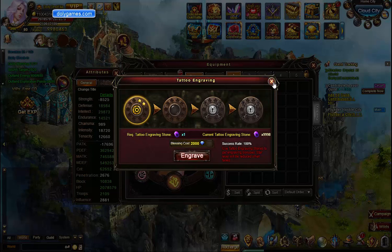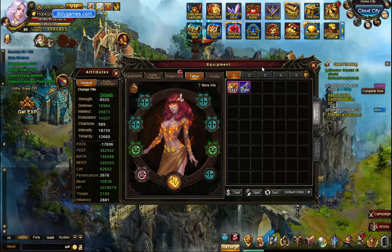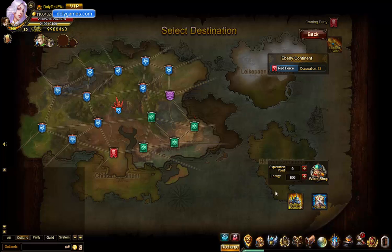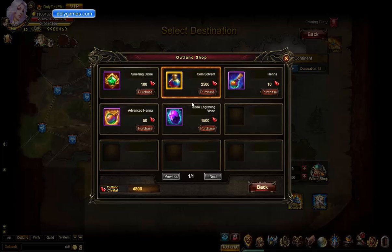The only problem is that the ways you get these stones are a little bit difficult. I would definitely take it easy for now because the exchangeable source that I'm seeing is only through Outland Contest. Outland Contest has changed quite a bit — if I don't have a video out about this yet, I definitely will. The Wild Shop has these, or basically we can use Outland Crystals for it. Here are the Tattoo Engraving Stones — it costs 1,500 Outland Crystals for just one of these.